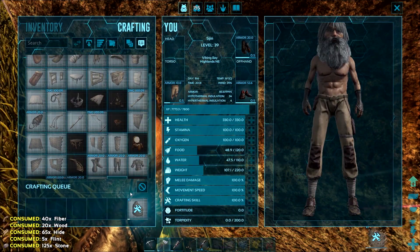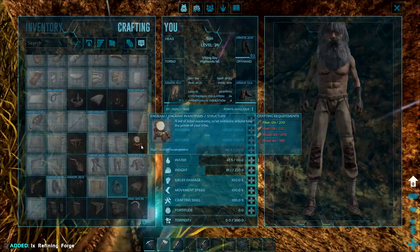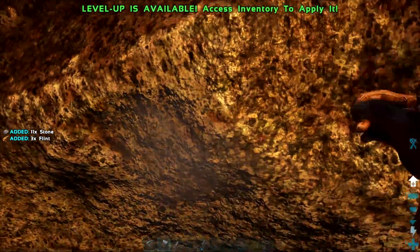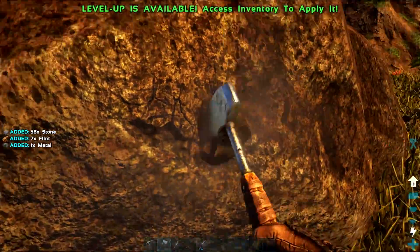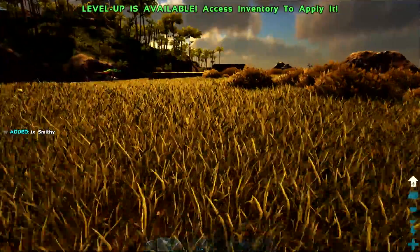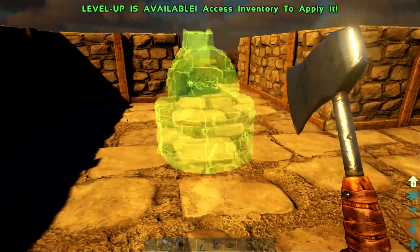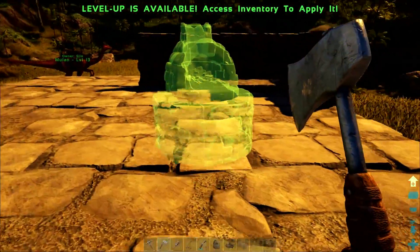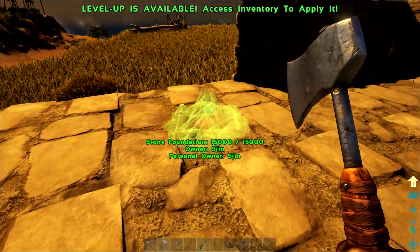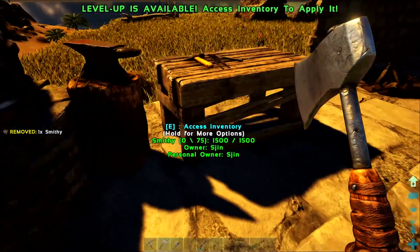Got enough stone — there we go, a smithy. This is actually a furnace — a smithy is next. A smithy requires just stone as well. I feel like you can just level up so quickly just nonstop crafting smithies and furnaces — it's a good way to power level. We've got three very important tools. We'll put the furnace over here by the bed, and the smithy right next to it. The fire we'll put over here. They're right next to each other.